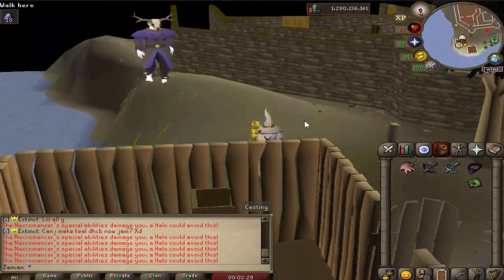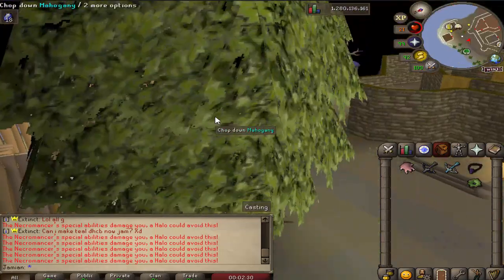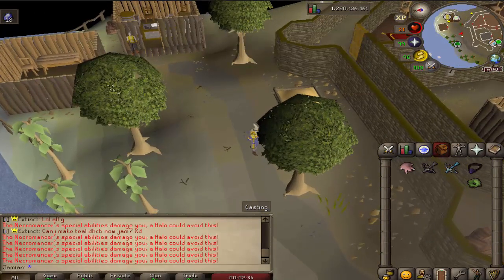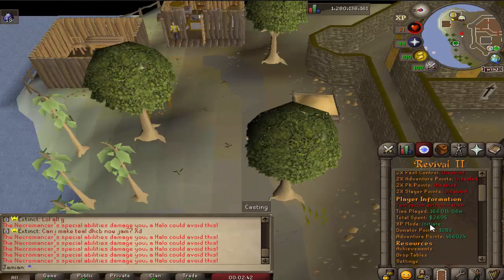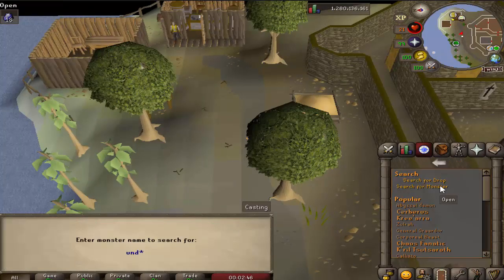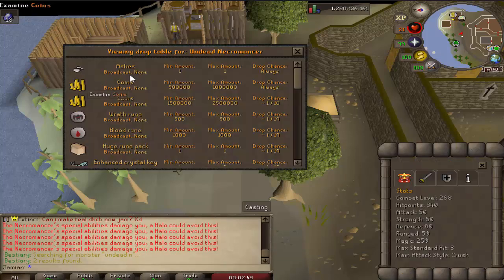They can only be damaged by magic, so Ixthorin's Scepter is very good there because, as you can tell by the name, these are Undead. Let's take a quick look at the Drompteblast Undead Necromancer drop table.